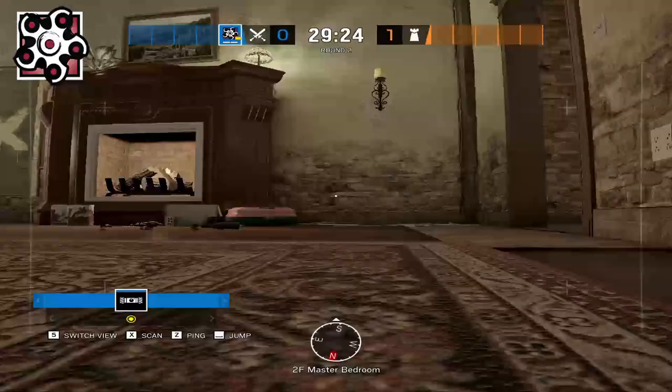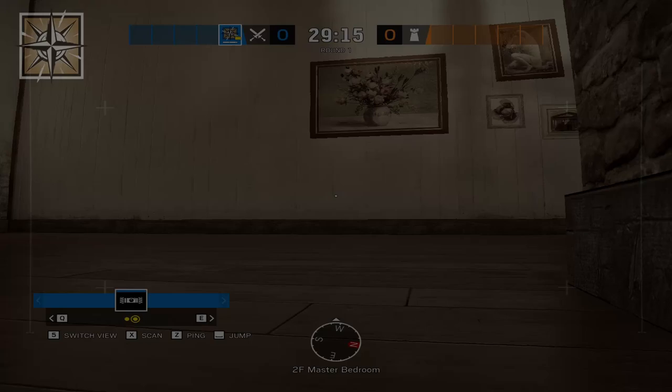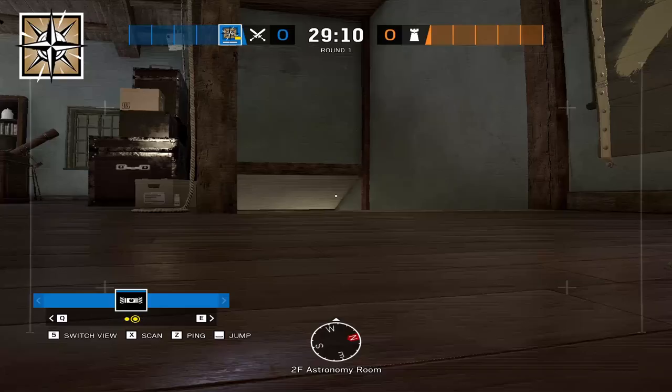From here, you want Hibana to drone master, statue, and top red, while Nomad drones out closet, bathroom, astro, and trophy, and then ultimately ends up meeting the Hibana drone at top red as well as near 90.